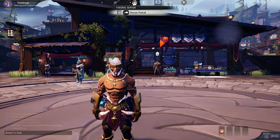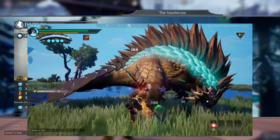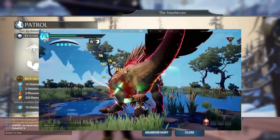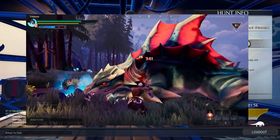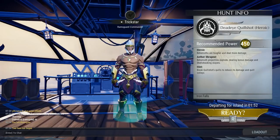Speaking of damage, there are three types you should know: base damage, shown in white color numbers; part damage, shown in yellow color numbers; and wound damage, shown in reddish-brown or orange numbers when you hit or strike a behemoth.